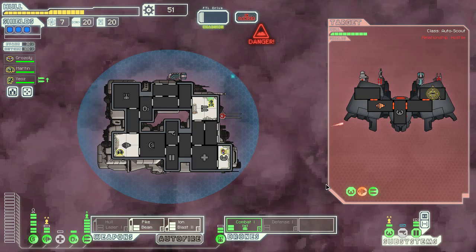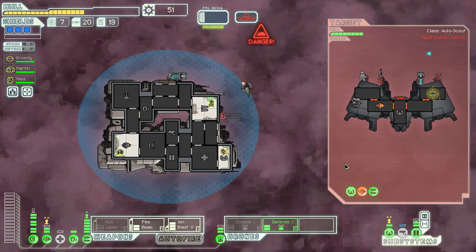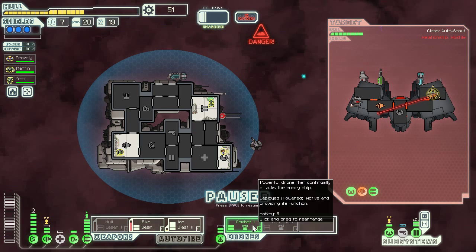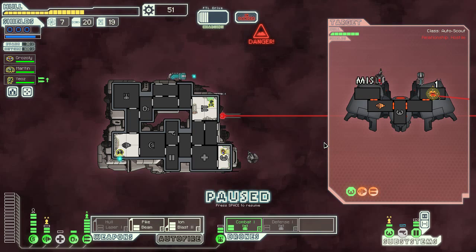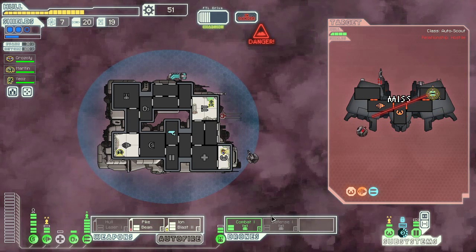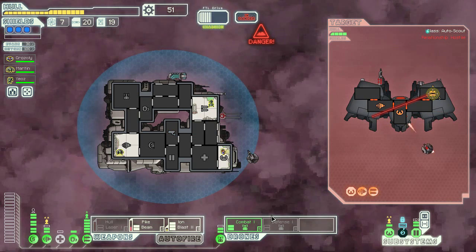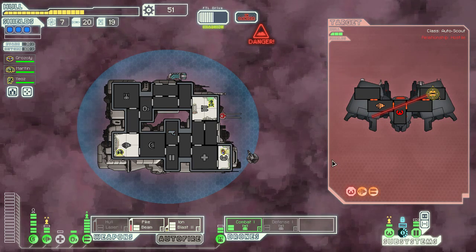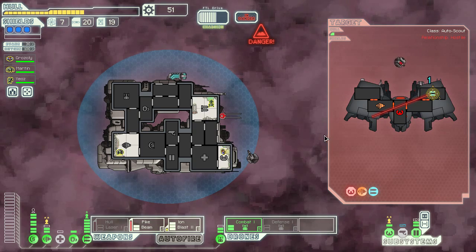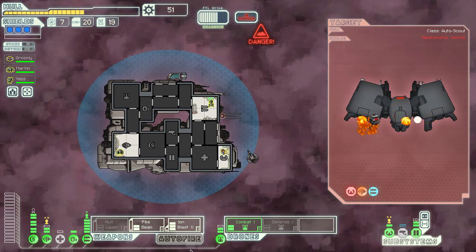Good thing about the pike beam is that it doesn't miss. That one's down. Something hit — I hope that was a defense drone. I'm going to assume that was the missile. I actually hit my scanners — that's weird but I will accept your fire. My combat drone should be able to finish this off. I like these unshielded drones, because at least I have level 3 shields right now. That counts for something.